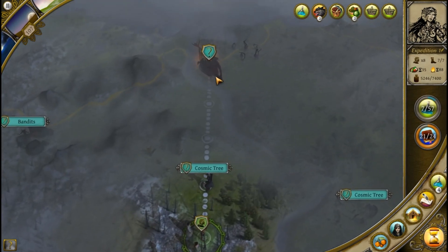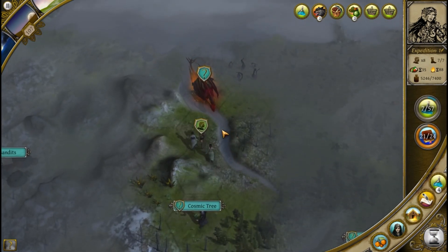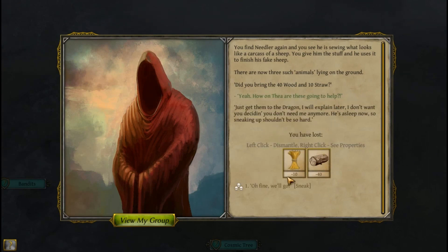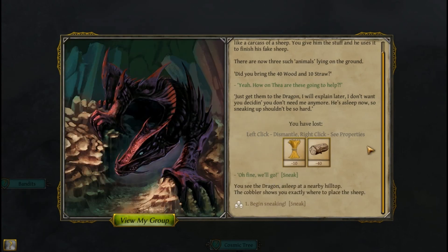We cross the mountain and find Needler again — he's sewing what looks like a sheep carcass. We give him the 40 wood and 10 straw, and he uses it to finish his fake sheep. There are now three such animals on the ground. He tells us to get them to the dragon and he'll explain later. The dragon is asleep so sneaking shouldn't be too hard. It's a three-skull sneak challenge — we might end up having to fight the dragon.